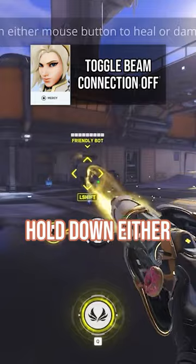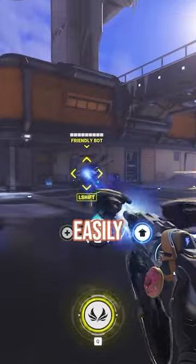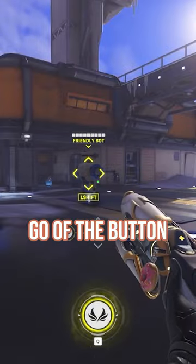Toggle Beam Connection off. Hold down either of your mouse buttons to heal or damage boost. Beam can be easily disconnected by simply letting go of the button.